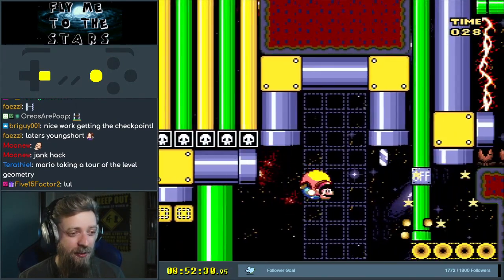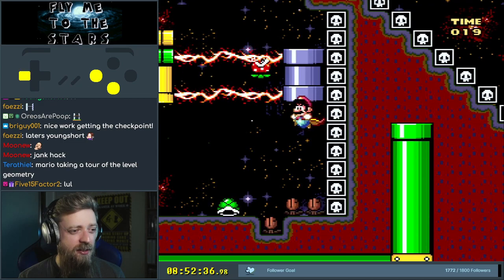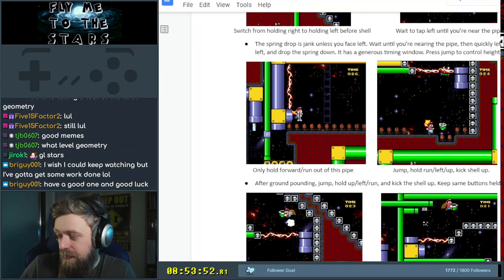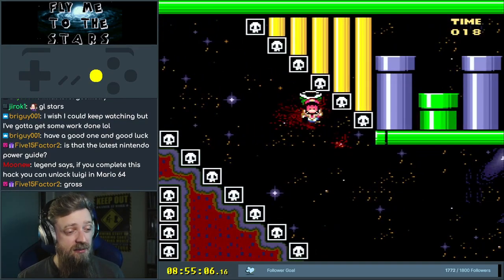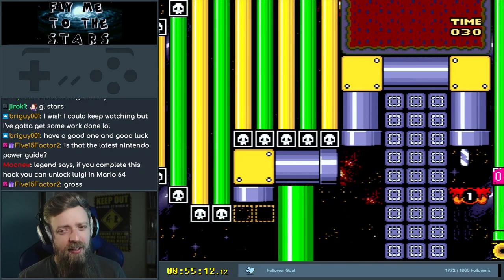It's probably great when you know what you're doing. Don't get stuck to the ceiling. I want to go down. Give me the shell. Only hold forward and run out of this pipe. Jump, hold, run, left up, kick shell up. After ground pound... I don't — god. Do or don't hold jump there. I don't know what that is.